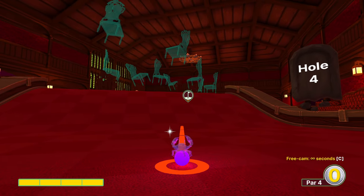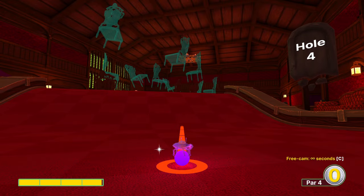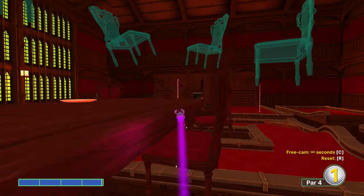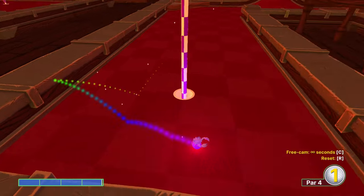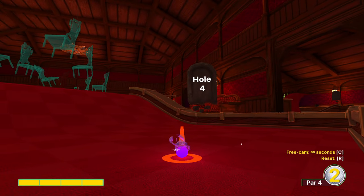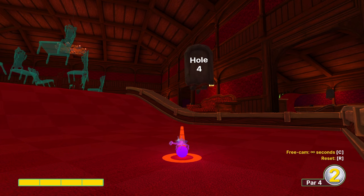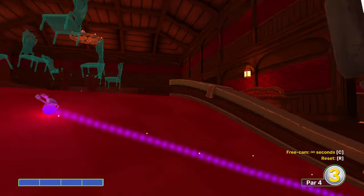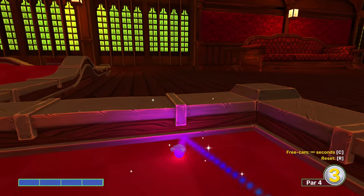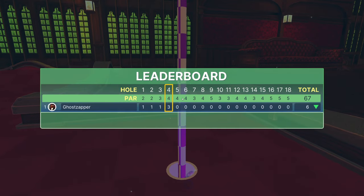Hole four. I'll actually show you the shot that doesn't leave the course. We're going to go just under full power, bouncing off the chair, leaving us in a spot for a very simple two. But if you want to see the hole-in-one — and I do think it's an easy shot — we're going to aim full power at the right side of that far wooden arch. I have not missed that on this physics update even once, so it's possible. You guys can do it.